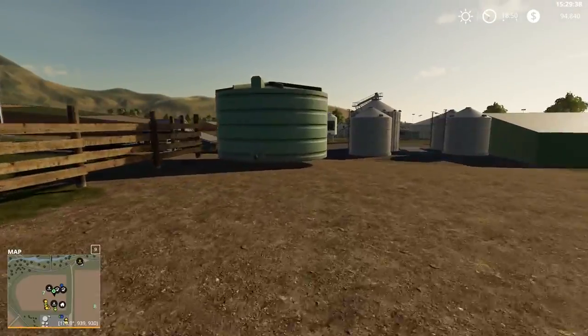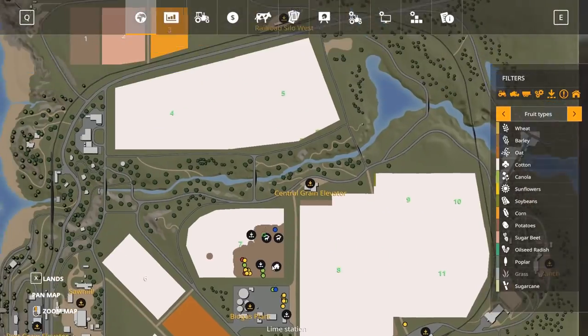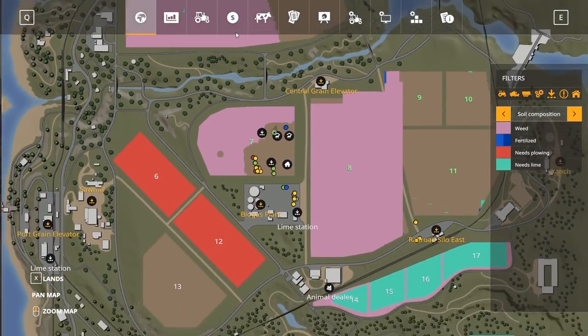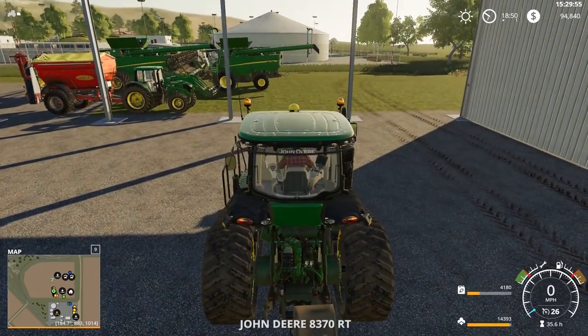Never did fix the water tank yet — I'll have to do that sometime, probably just lower it, sell it and lower it back down, it's not that expensive. Let's get started on replanting here. These fields look like they're good to just start planting. So cotton on four and five — let's grab the 8370RT here.